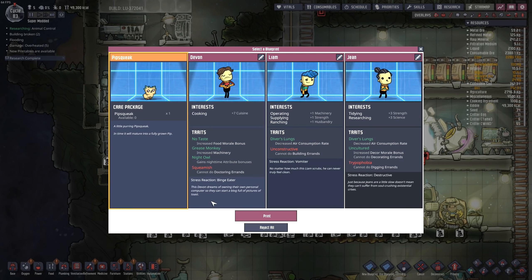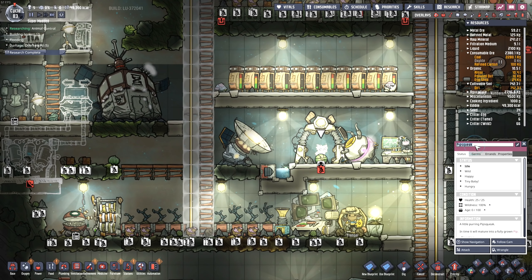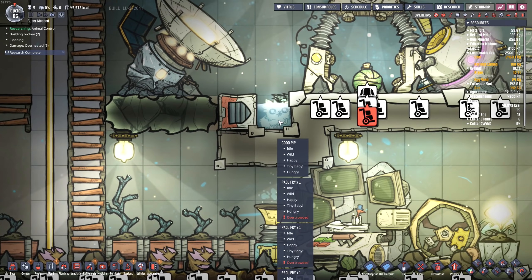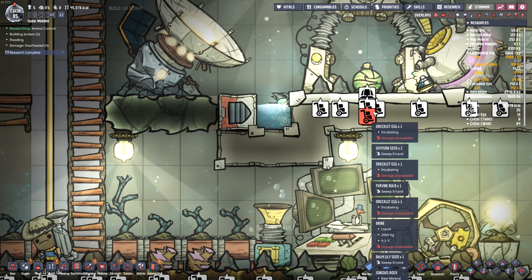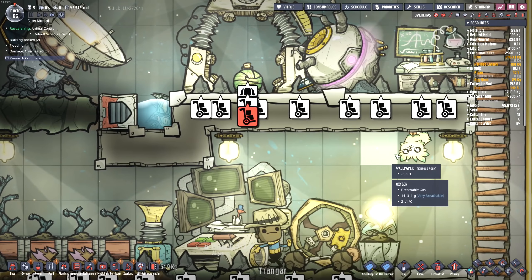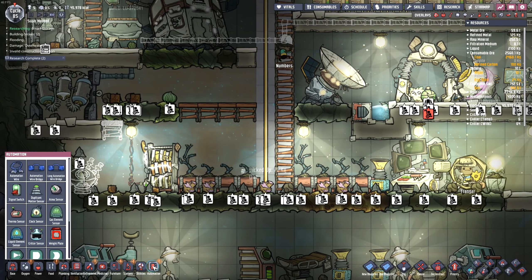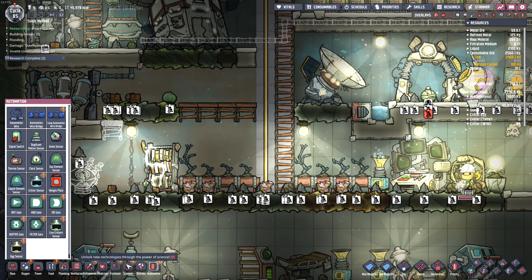We got ourselves a pip! It was requested that I name you Good Pip — welcome to the base, Good Pip. Please don't destroy everything. Good Pip, what are you doing down there with the fish? You're supposed to not like water. Don't eat the fish. More research done — man, we're doing all the research today.